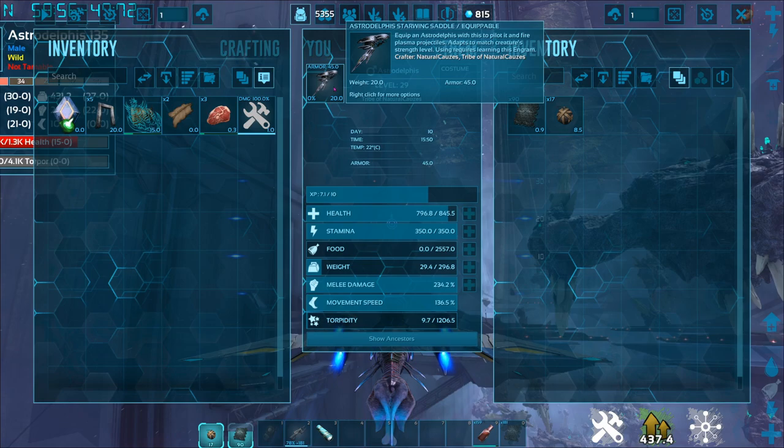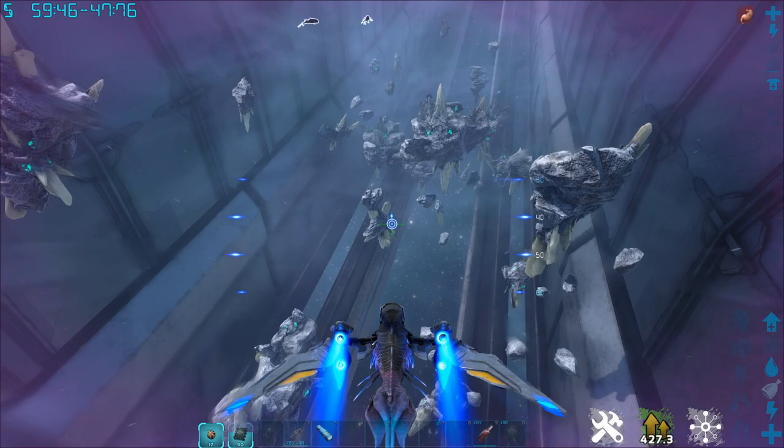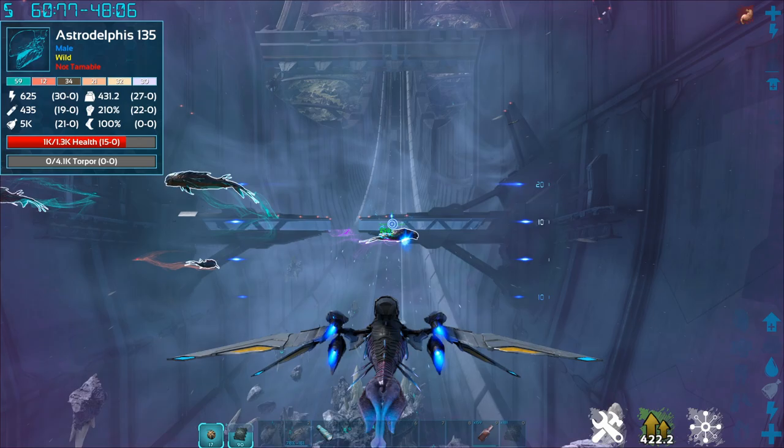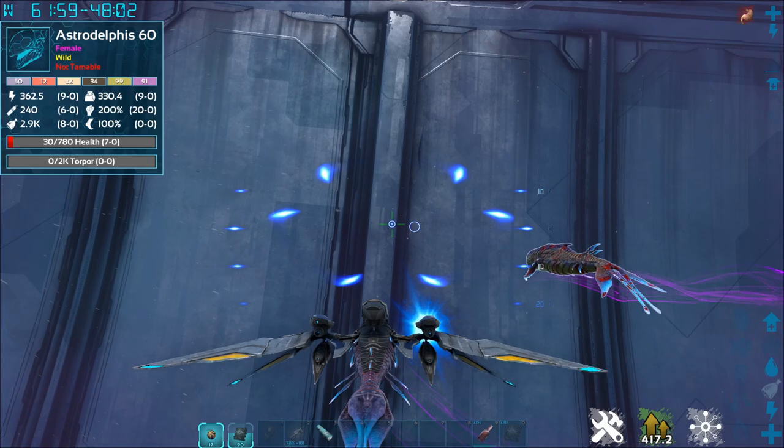I have not been able to find a saddle with a damage stat, so I don't think you can increase the damage unlike with the Tapejara, which is really unfortunate, but I suppose it is one of those things. When you hold left click to do a plasma bolt, it will lock onto its target and you can actually shoot them without facing them directly.